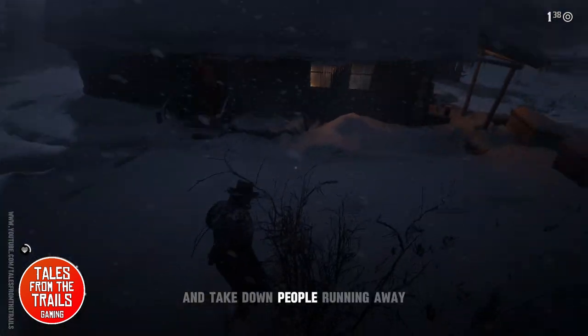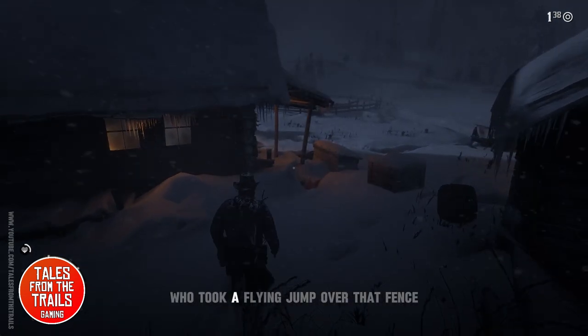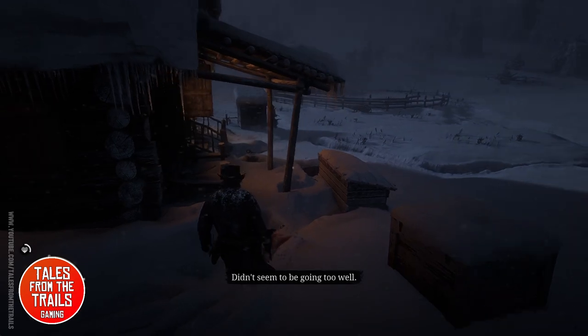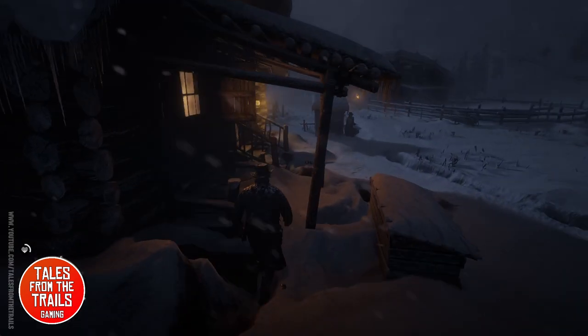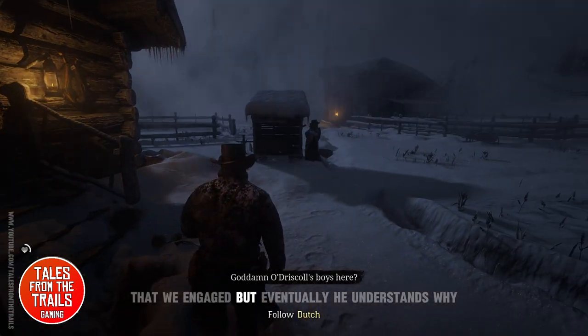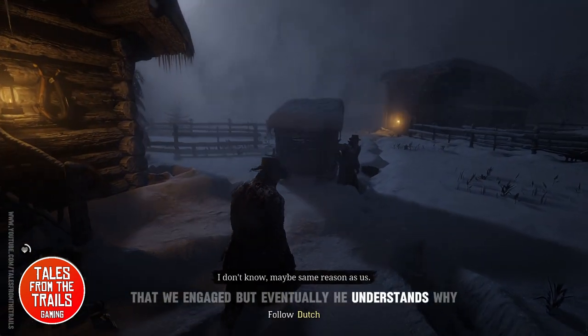It also teaches us how to climb over things, how to run and sprint. We take down people running away — someone took a flying jump over that fence, which was quite impressive. Our leader Dutch is not happy that we engaged, but eventually he understands why.